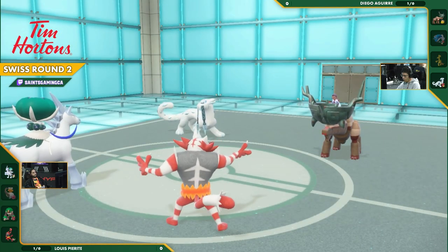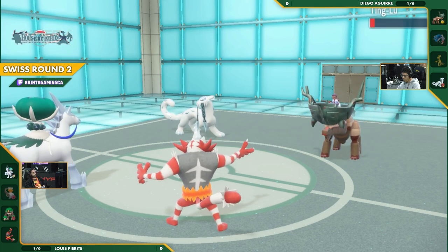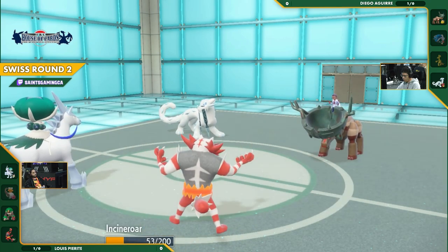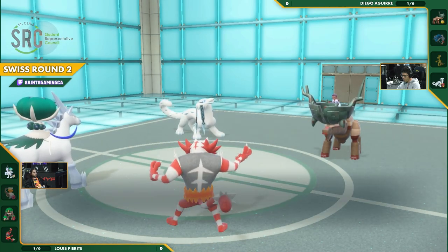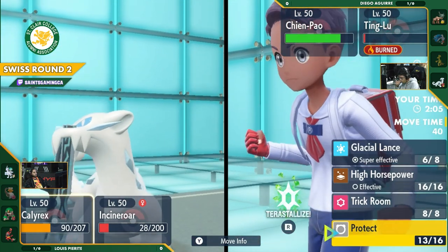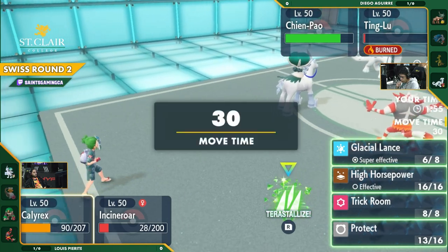Just going to go for the Protect instead. There's Lash Out, blocked out. Calyrex protects itself. And the Will-O-Wisp comes through, but is that Will-O-Wisp doing much other than blocking out that Sand Tomb? It's slow enough that the burn might even get a kill. I'm not quite sure what the damage counts are. I'm shocked that they would go for the Will-O-Wisp instead of just straight up taking out the Ting Lu. And it still lives. That Ting Lu will die in the next turn, but Incineroar is going to take some Sand Tomb damage as a result.